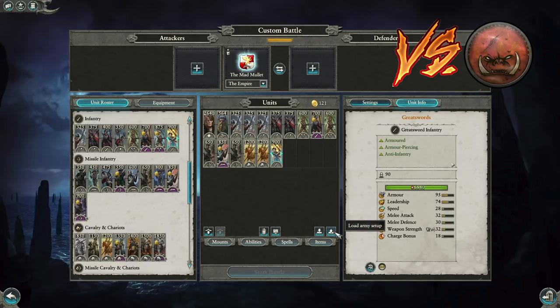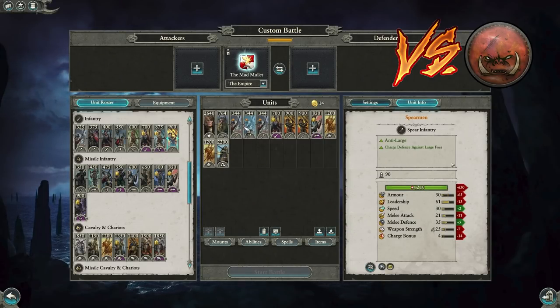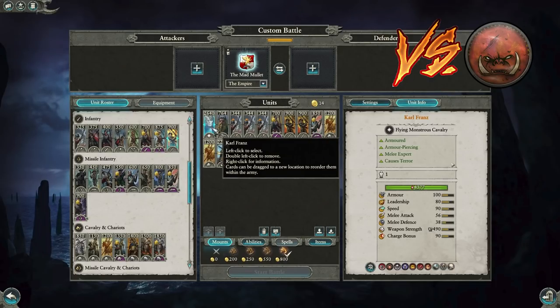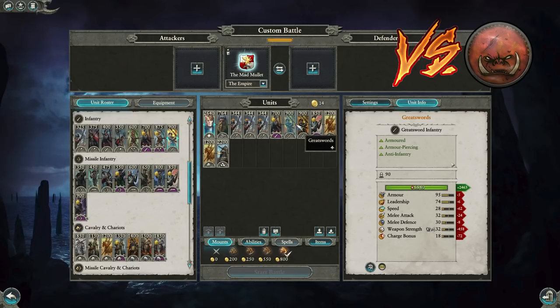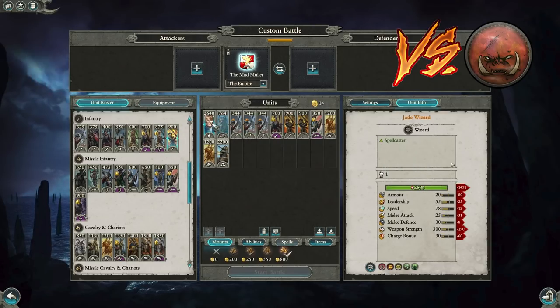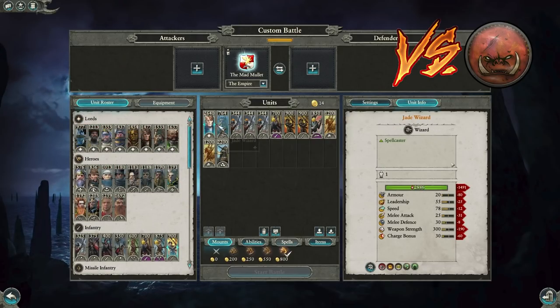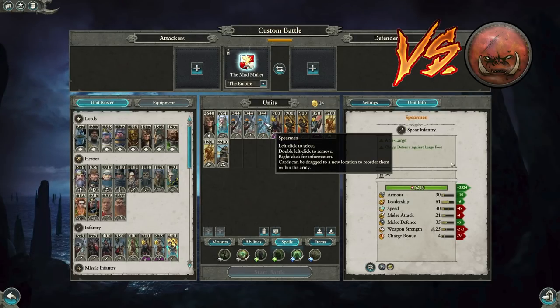Next: Empire versus Greenskins — my standard build. I like Franz here because if Grom the Paunch is being a troll, Franz can get in there and bully him. Franz beats the brakes off him and can route Stone Trolls and chase them off the battlefield, whereas Volkmar can't deal with Stone Trolls or Grom the Paunch. Volkmar is still amazing in this matchup but I prefer Franz for my play style. The Jade Wizard provides healing.